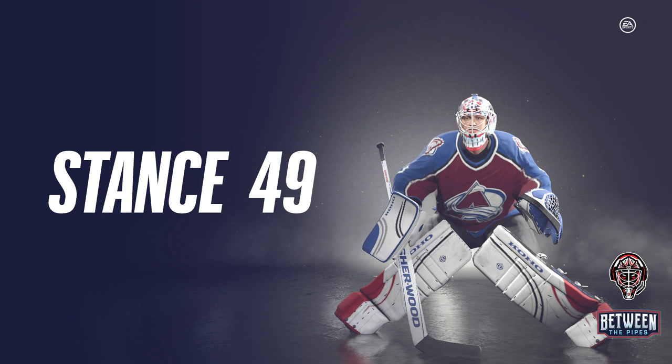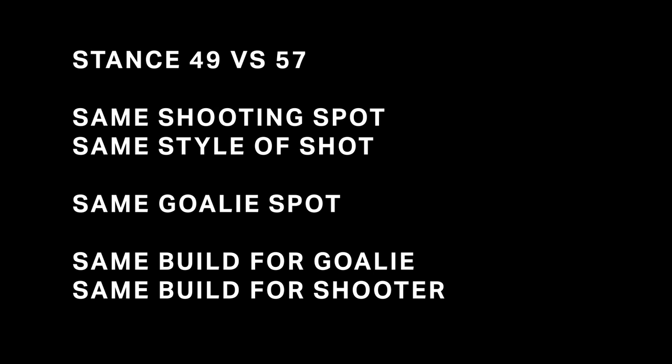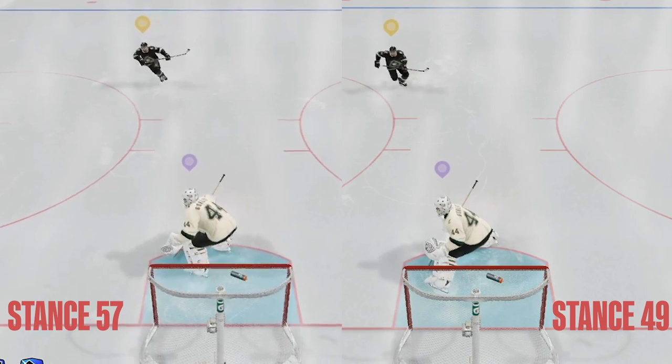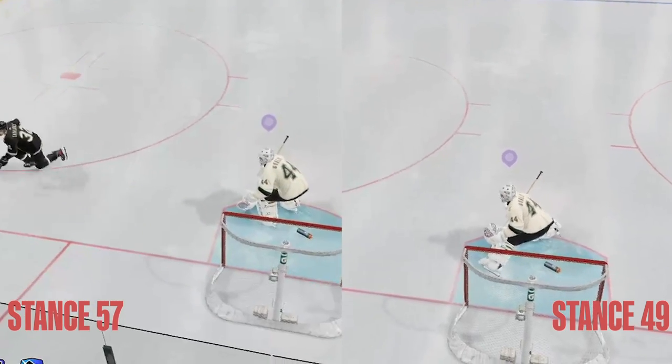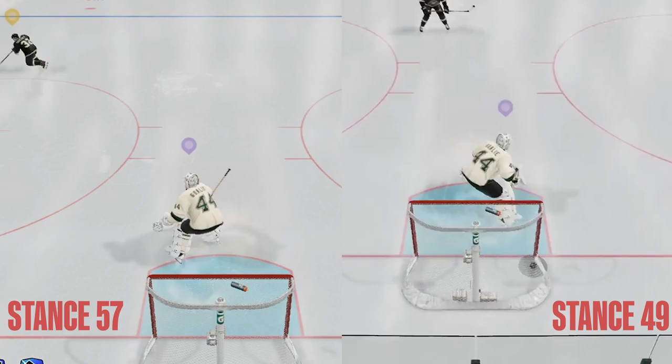What we did was take the widest stance — Stance 49 — which has the widest base, and then the narrowest base stance, which I believe is Stance 57, one of the old school stances. We took low shots aimed at the low glove corner from the exact same spot on the ice, the exact same style of shot, and the goalie did not move from when they spawned in at the whistle. What you'll see is that the goalie's leg moves faster in the narrower stance to reach the puck, whereas the goalie with the wider stance just nudges slightly to the left to make the save.